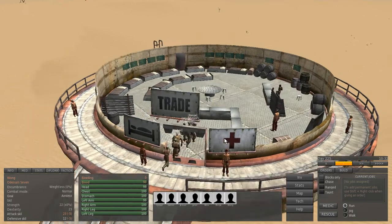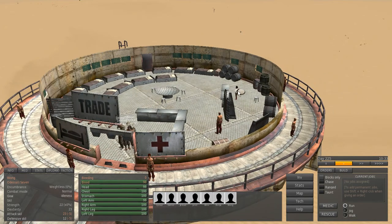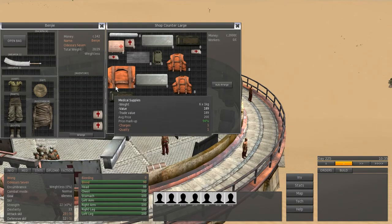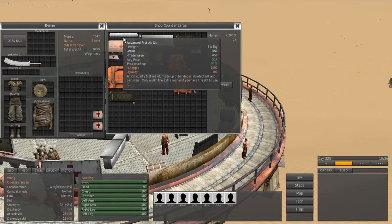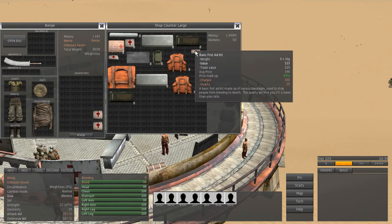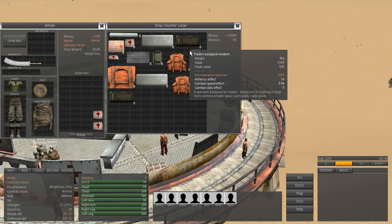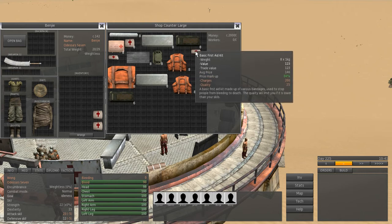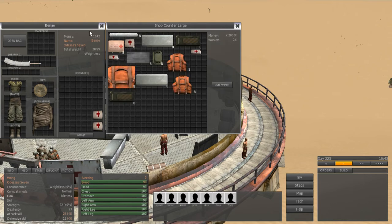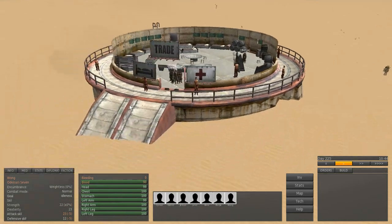Let's check what this shop sells. I don't think there are blueprints here because I recognize most of the items. But there is a new thing — you can now build your own medikit, which is very, very good.